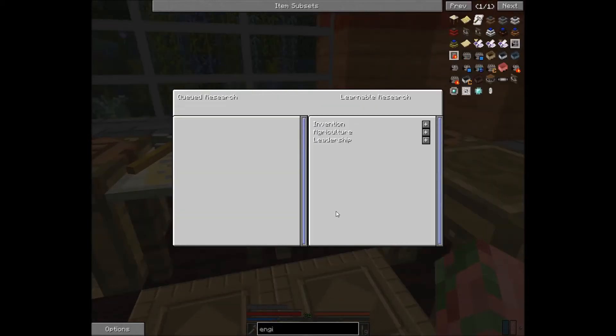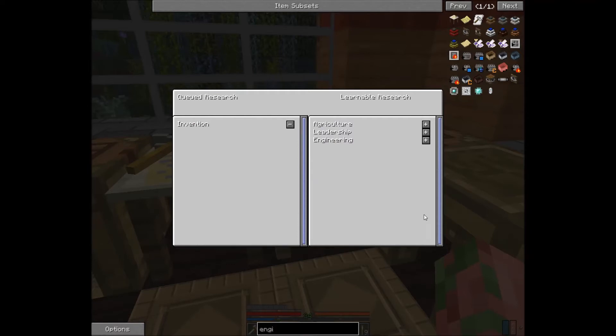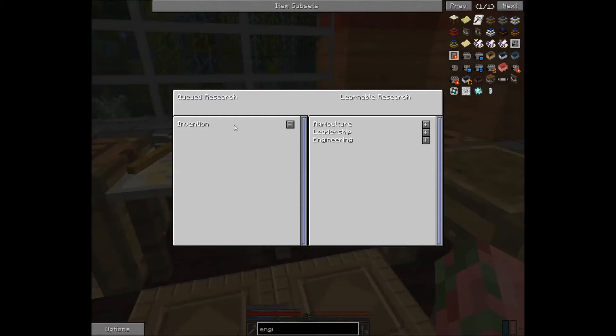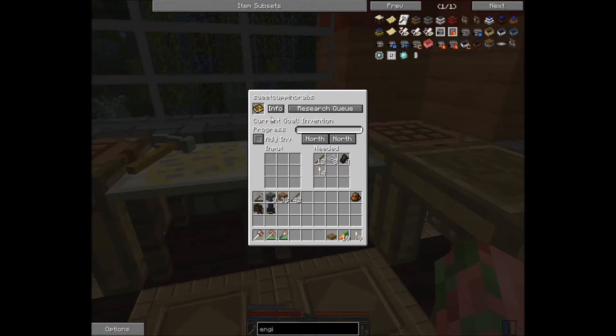You're going to want to go to the research queue and pick whatever category best suits the first things you want to be doing. If you want to remove items from your research queue, you just hit the minus button next to them, and you can add them back at any time. You can look them up by right-clicking on the book to see exactly what each one gives you.